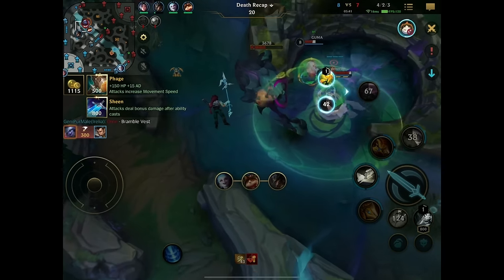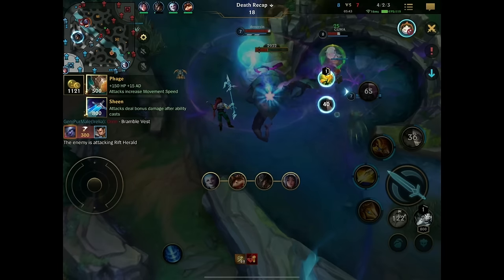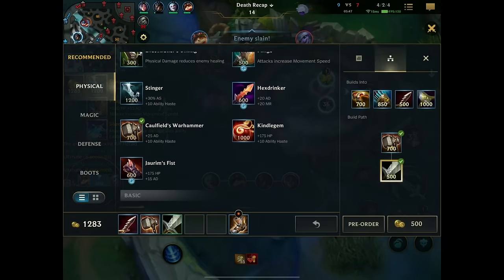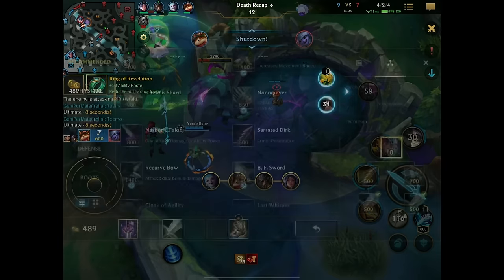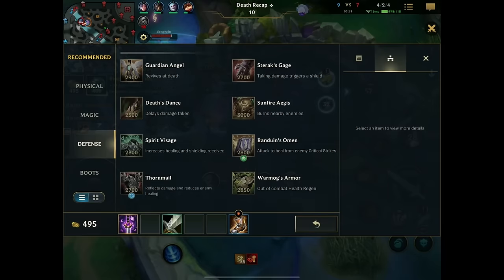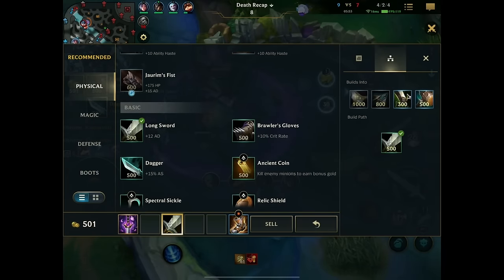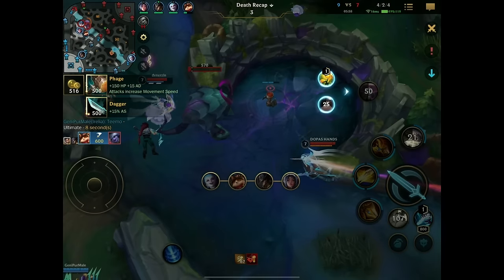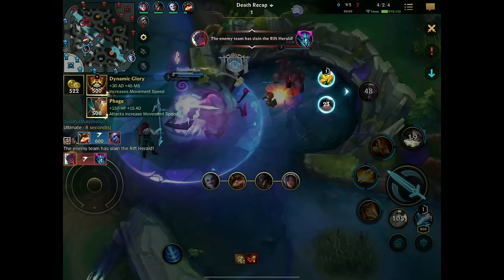The entire family is here, but the Teemo — the gorilla scout — finishes off the Tristana. Absolute slug festival here. There's just no chill. And we even get our Phage. Will we get this herald? Oh no, we didn't. You see this crazy fighting over stuff here? It's actually funny.